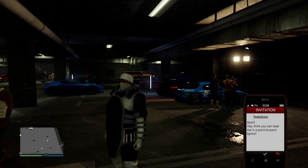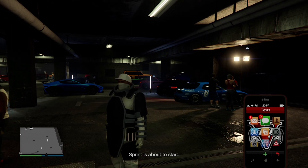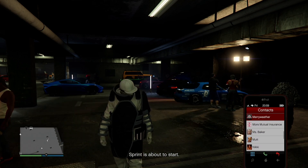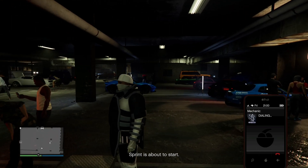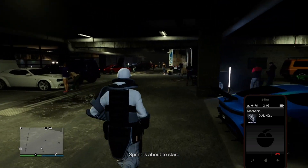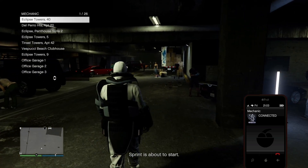First and foremost, request the vehicle with the mods you want and bring it inside the LS Car Meet. Next, have a friend or random start up a sprint, and as soon as you accept the sprint invite, immediately call the mechanic and stay on the menu with your garages.